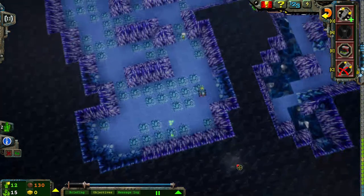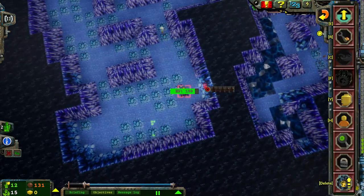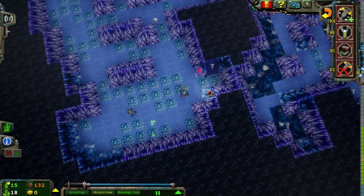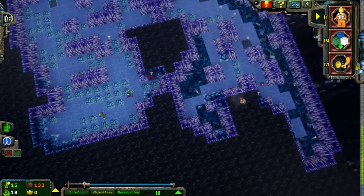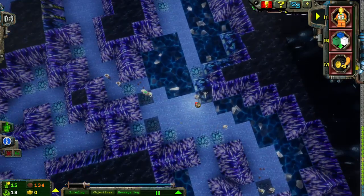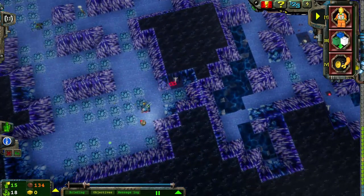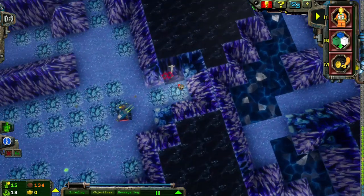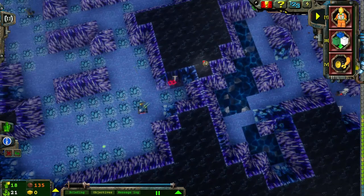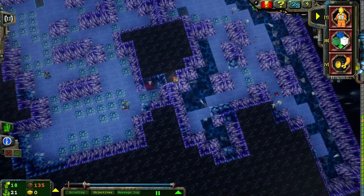I need 25 energy crystals. Let's break in here — drill that, yeah, that'll be fine. There's another hidden cavern over here — another cavern discovered.